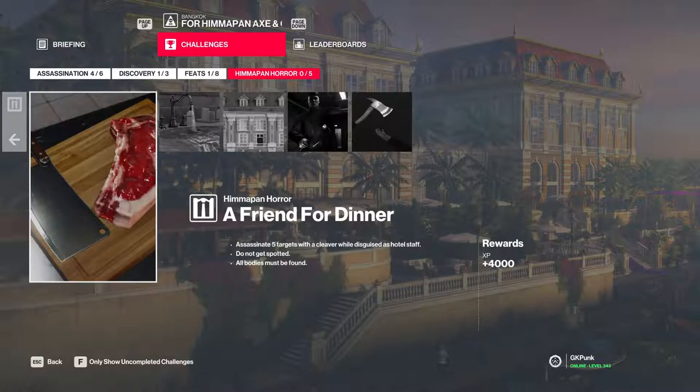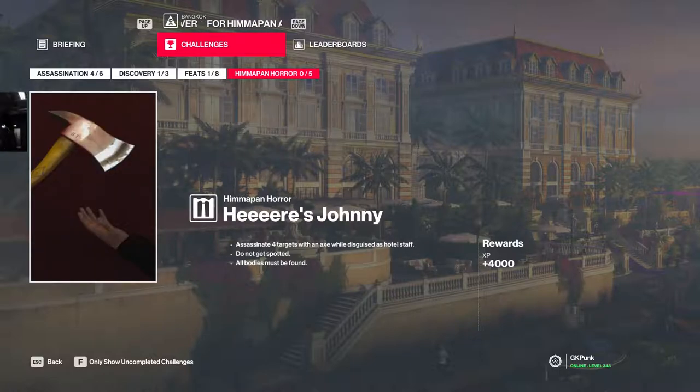Starting off we have 'A Friend for Dinner' which is: assassinate five targets with the cleaver while disguised as hotel staff, do not get spotted, all bodies must be found. The second one I'm gonna do alongside this one is 'Here's Johnny': assassinate four targets with an axe while disguised as hotel staff, do not get spotted, all bodies must be found.